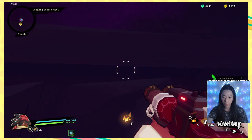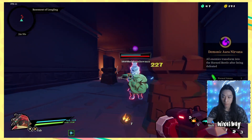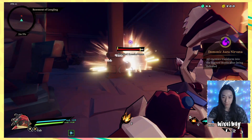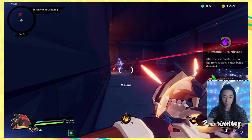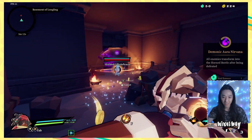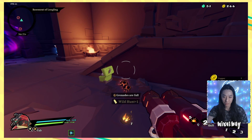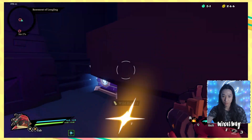Get a headshot. Demonic aura — Nirvana. All armies transform into Horned Beetle. Let's try the first gun then. Maybe the Beetle will just get sucked into that. Doesn't seem to be happening. Or maybe it is, I don't know. I actually like this gun, kind of — I think it's entertaining. Oh, it's not that hard to switch between the guns. Oh, I just threw a freaking grenade. Alright, let's switch back to this.